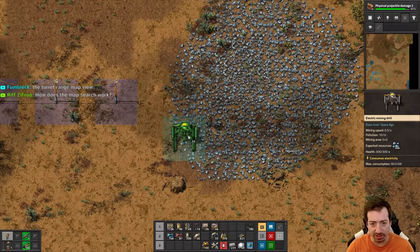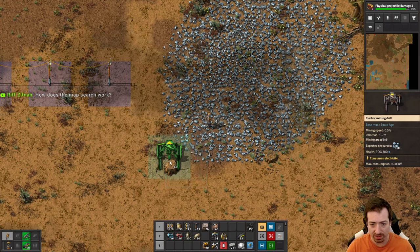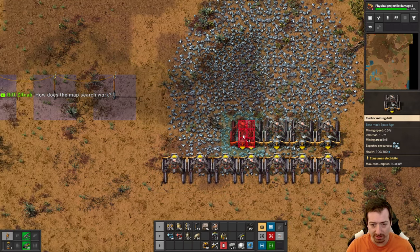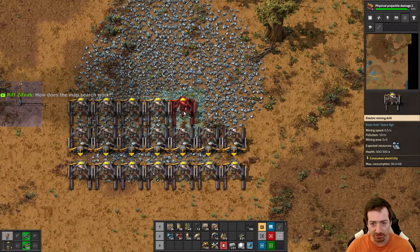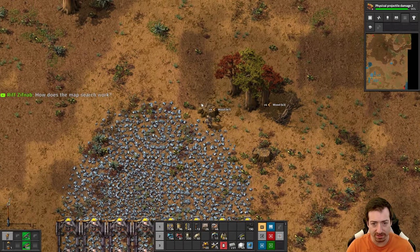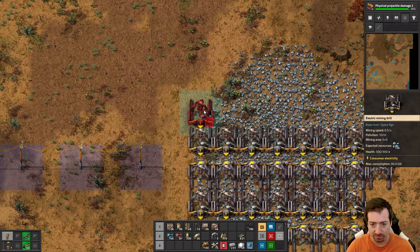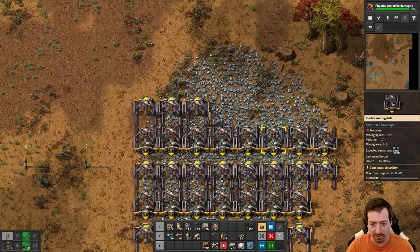How does the map search work? Good question, we'll go check that out here in a minute. Because this is a dense patch I'm actually going to start like halfway off the patch to maximize it, and I am going to do the trick because undergrounds are cheap comparatively, so we're gonna get maximized miners on this patch. I forgot to grab miners - whoops.